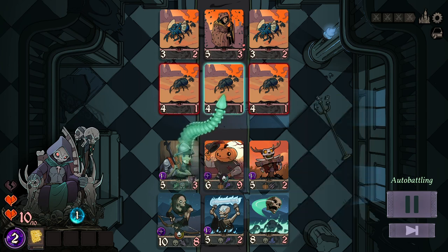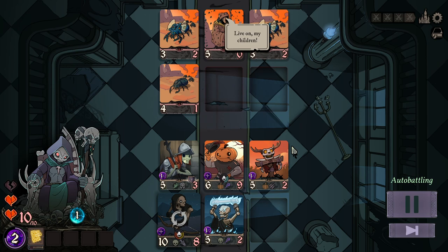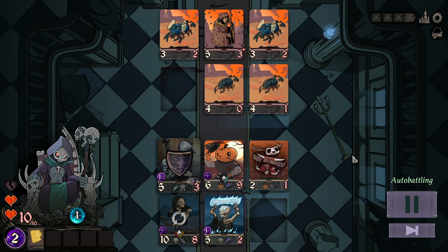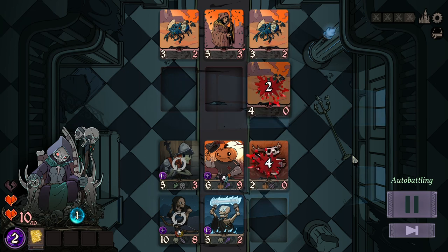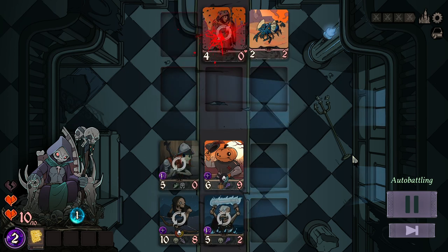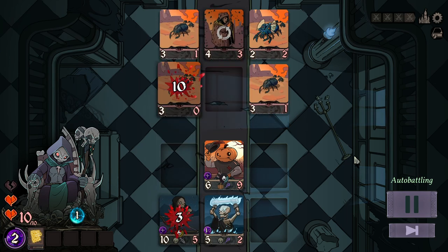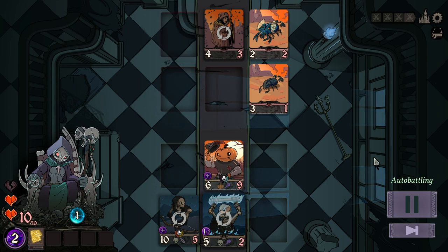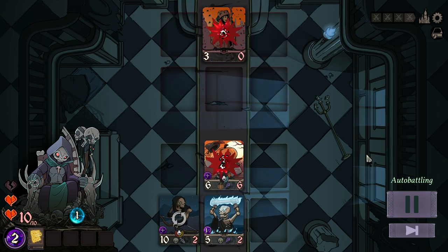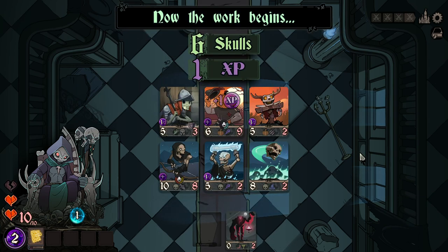Since Throne of Bone is a roguelike, in every run the minions you see, the spells you learn, and even the bosses of each area are randomized. If we were facing off against the Phytomancer with her venomous plants, I may have gone a more magic damage approach, as a high stat comp like mine gets punished by her deadly plants. However, it does excel at mopping up insects. Looks like the undead are the superior minions after all.